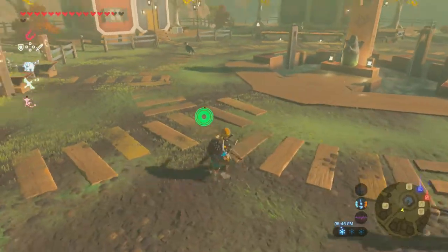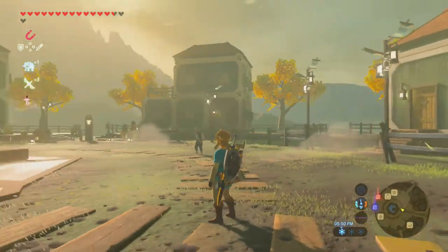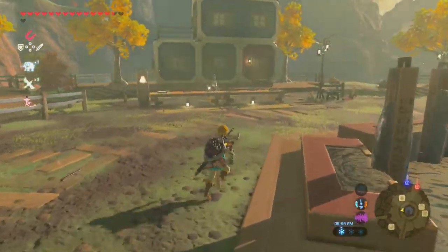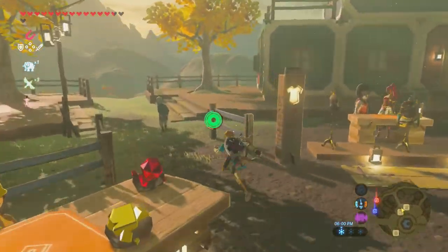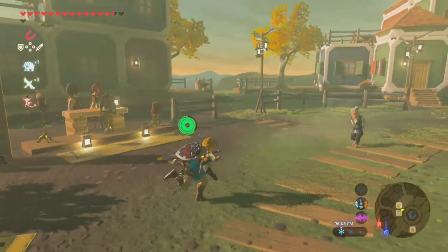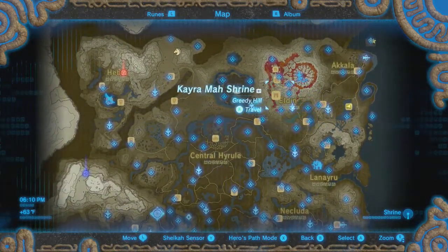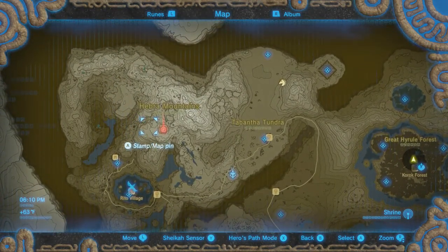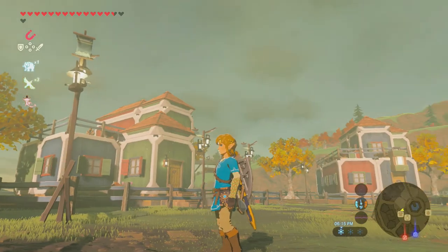On that note, we're gonna go and end it off here. In the next episode of Let's Play The Legend of Zelda Breath of the Wild, we'll see what side quests we can do. We're gonna go to Hebra and explore there — I'll see you guys next time. Stop looking at that old lady, Link — she's not your type, you're looking for Zelda.